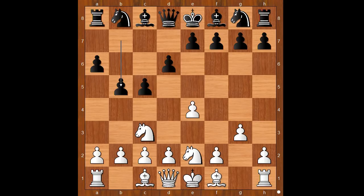b5, expanding on the queen side. Bishop to g2, bishop to b7. White to move. d4 — castling and d3 are other popular moves, but this is a different battle plan.